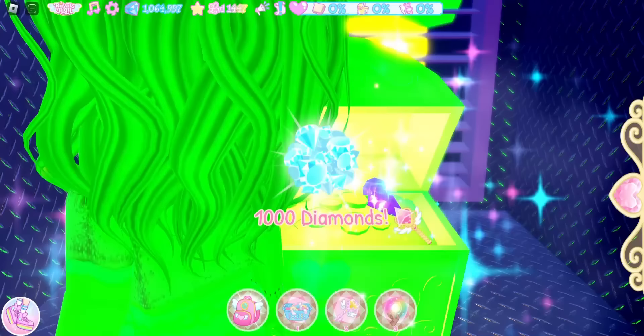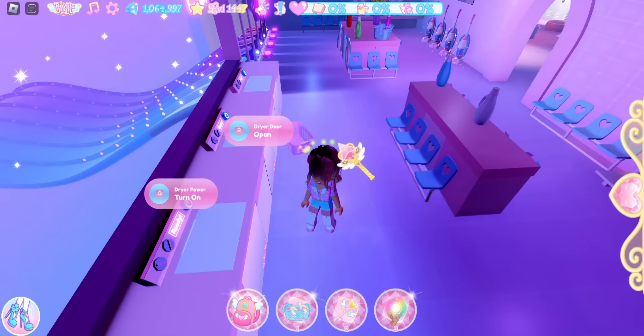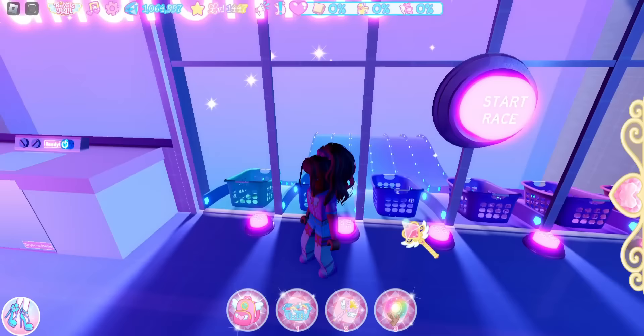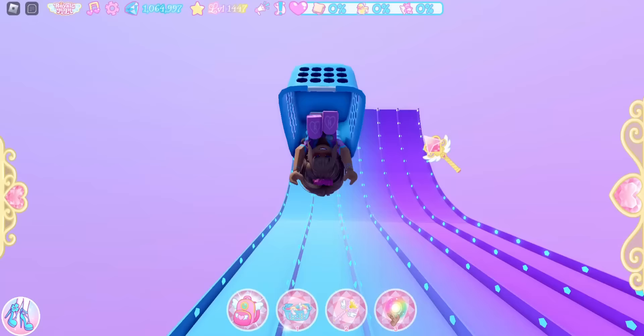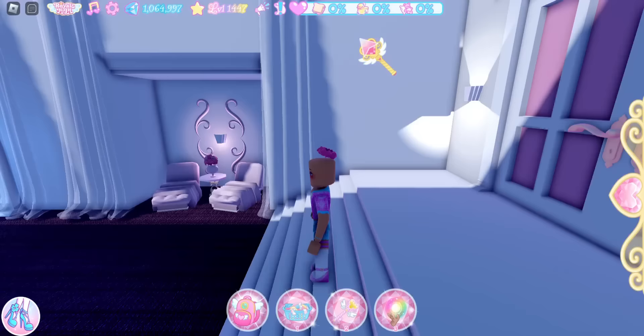Now I'll show you the two chest locations outside the vent maze in the bathing quarters. The next chest is in the laundry room. It's a bit lucky to get because you have to go down a slide in a basket — there are two sections to the slide and the chest is on the second section. What I recommend is once you get to the second section, jump out of the basket. I have a clip of me getting this chest perfectly so you'll see what I mean.